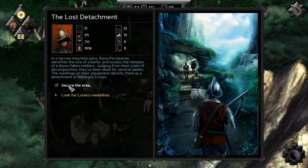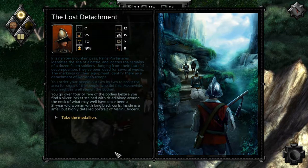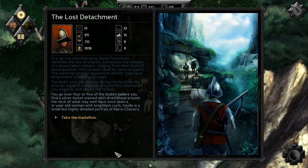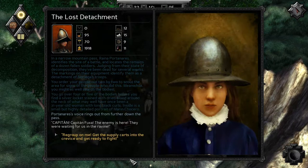Let's just secure the area. You order your people out two by two to scout the area for signs of who did this. Meanwhile, you might as well search their bodies — so look for the medallion. You go over four or five of the bodies before you find a silver locket stained with dry blood around the neck of what may well have once been a 31-year-old woman with long black curls. Inside is a small but highly detailed portrait of Maren Kilquero. Porto's voice rings out from further down the pass: Capitan! Capitan Fuxa!